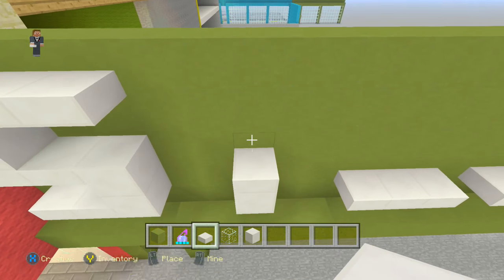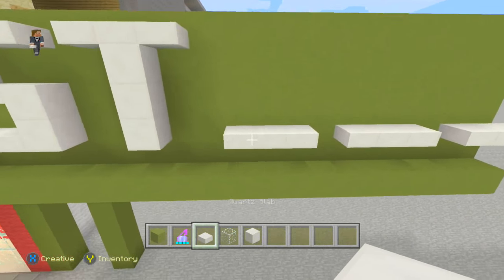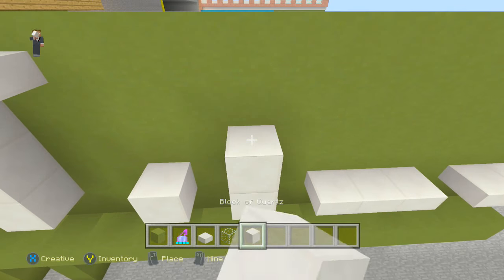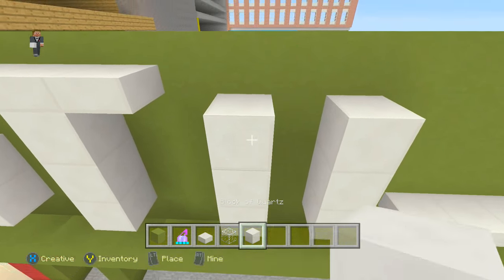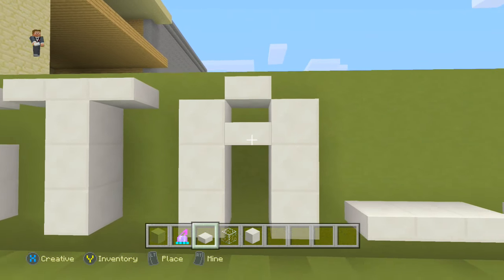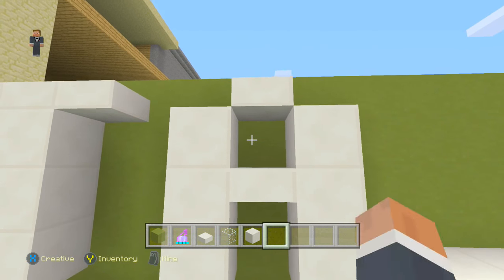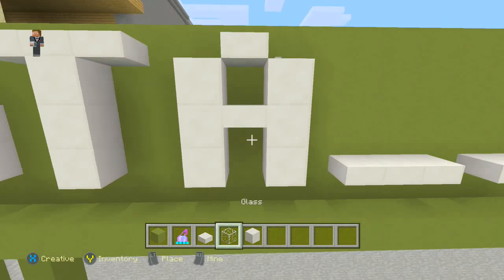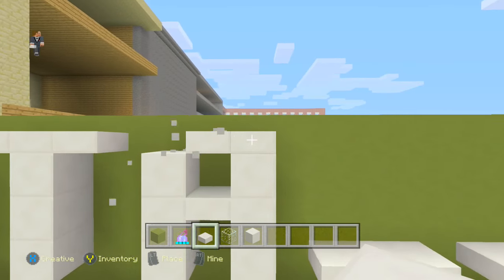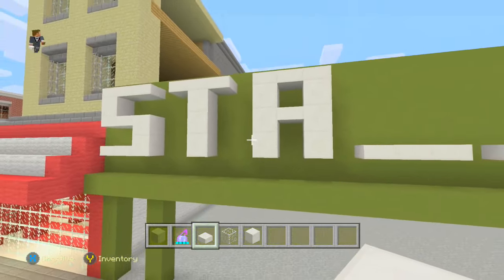Then we've got the T — destroy these two, build all the way up, then add the top layer across like so. For the A, destroy the middle one, build all the way to the top layer, place a quartz slab on the top and then one in the middle. You could build a really simple A or you could cut it off to give it a more curved look — either one is fine.